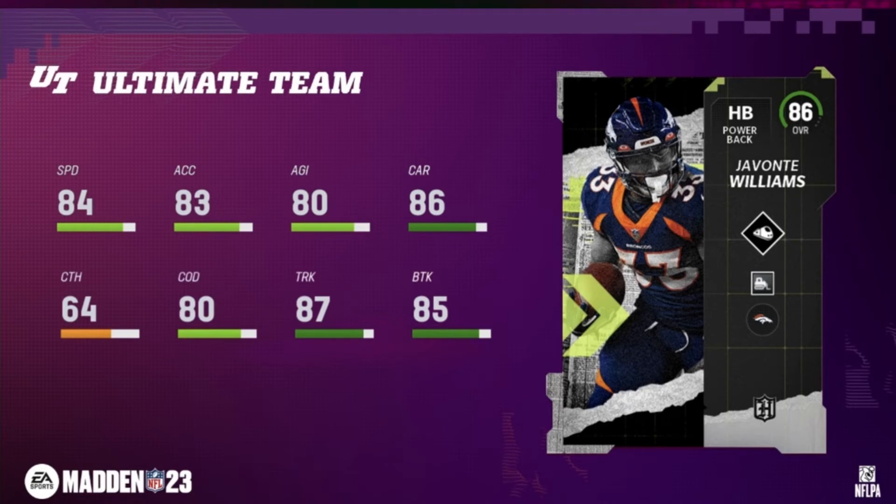And this is the guy everybody wants from the 86 overalls — Javante Williams. He's got 84 speed, 83 acceleration, 80 agility, 86 carry, 80 change of direction. He has the second highest trucking in the game behind Derrick Henry at 87, plus an 85 break tackle. He's got 64 catch, which is fine for a power back, and his baked-in ability as a bulldozer will get you those one to two yards you need in short-yardage situations. This is the 86 overall to get.